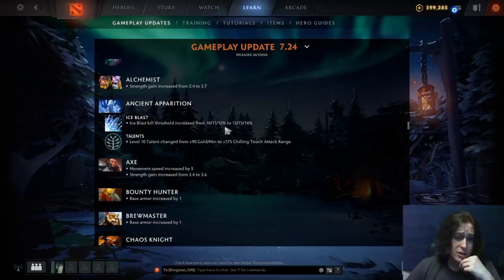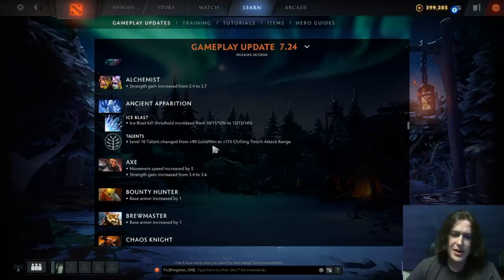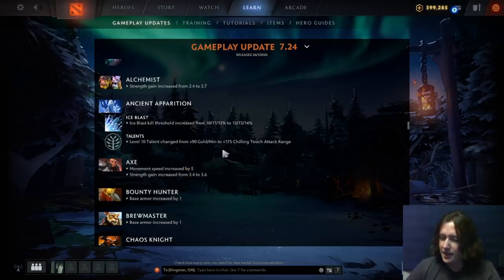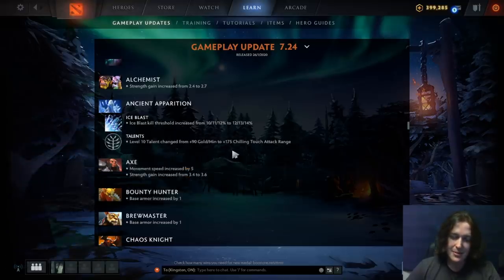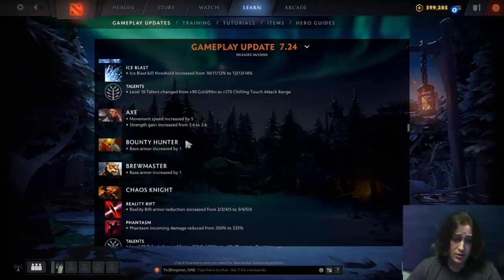Ancient Apparition ice blast kill threshold increased — they've been giving this hero minor buffs nonstop. The level 10 talent is now 175 Chilling Touch cast range, but I don't think that's great at level 10 — Chilling Touch hitting people is more of a laning stage thing. Axe move speed increased by five, which is notable on a hero that's already pretty fast and has a move speed modifier from Battle Hunger, plus strength gain increased. I think Axe is actually going to be pretty good with these changes.